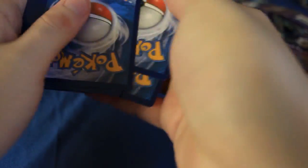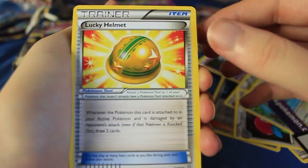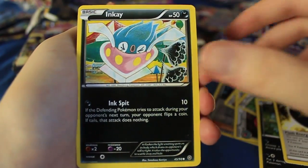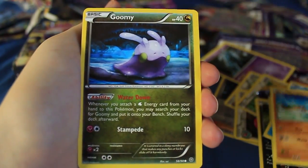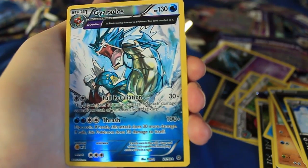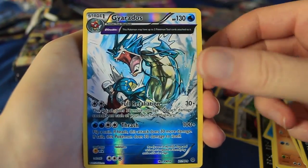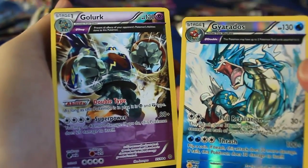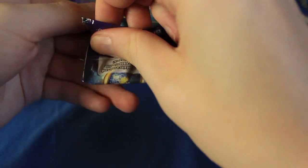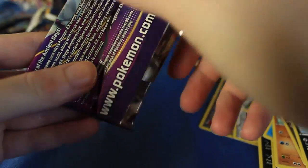There's a second code card. We've got a Lucky Helmet — was it actually lucky last time? We've got Sableye, Flash Energy, Inkay, Magikarp, Wooper, Goomy, Malamar. We've got a Reversal with Ancient Trait Gyarados, and the last card is a Golurk — two Ancient Traits back-to-back, pretty cool. I really love the look of that Gyarados; he's just about to attack some fisher and the fisher's just kind of chillin' there.